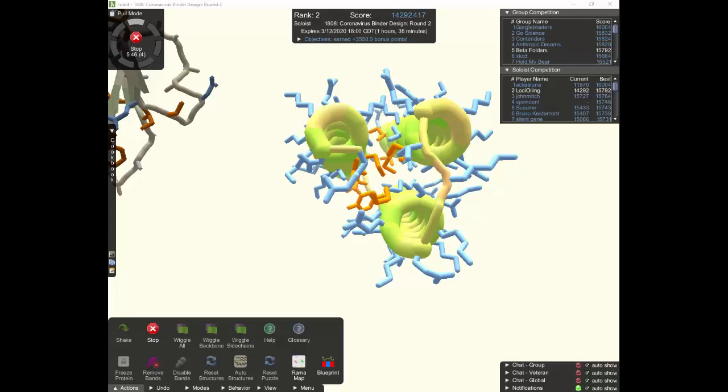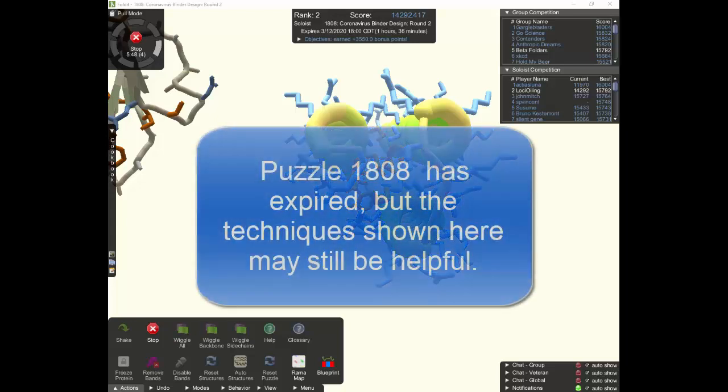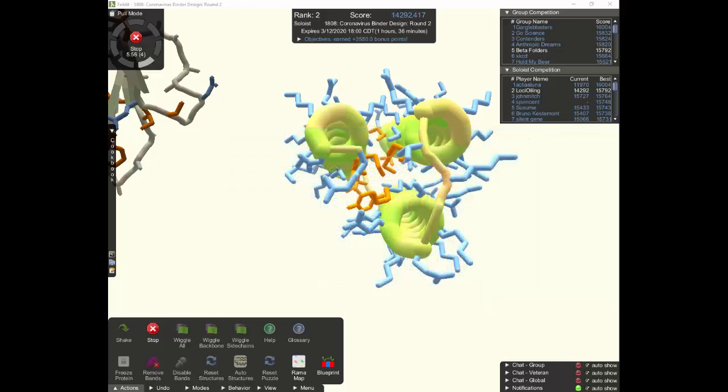Hi, this is Loci from Beta Folders, and this is the third in a series of videos on how to play the coronavirus puzzles in Foldit. This one picks up right where the second one left off. We've made three helical bundles and did some mutating, shaking, and wiggling and got them scoring pretty well.